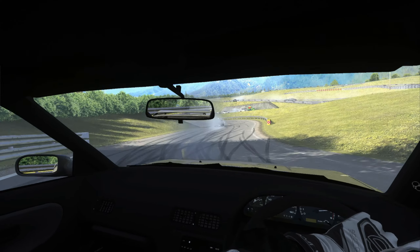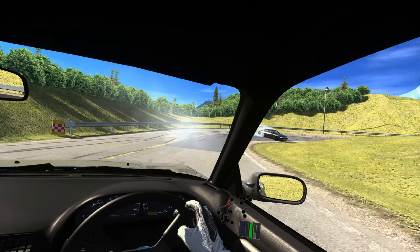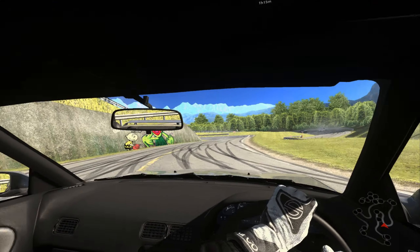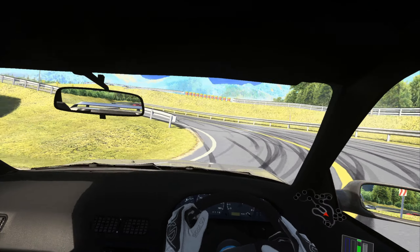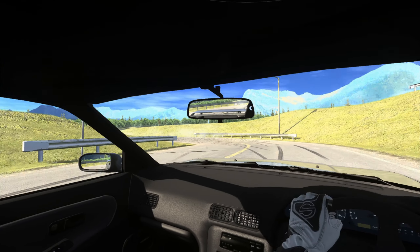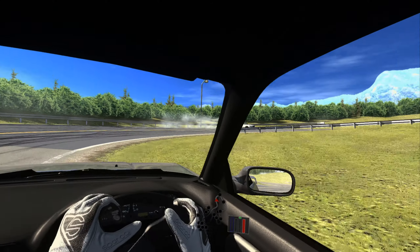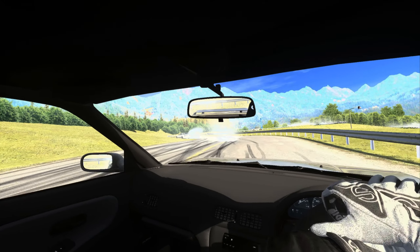Warm-up lap — we'll follow this Laurel. He's getting away from me, now he's in the grass, and now he's gone. All right, who's next? We got a guy around the corner, might be able to catch him. There he is — target acquired. Let's hone in on his position. Nice, he's going wide. He might be a good lead — looking good so far.